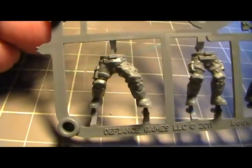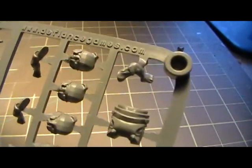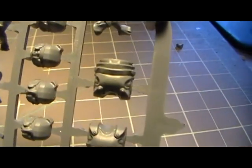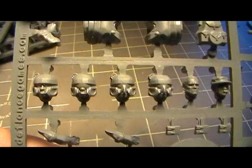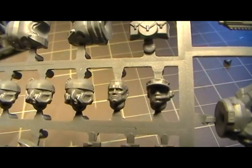So you get three different sets of legs, and then you get two different torsos, and then a backpack. And then there are several different heads — six heads total: several with helmets, one bare, and then one with a cap and some kind of comm unit.